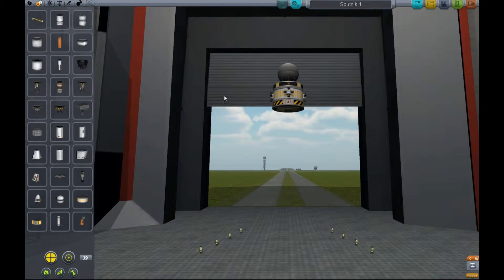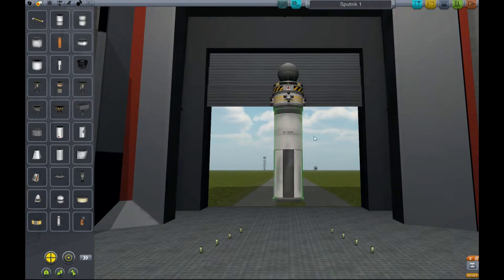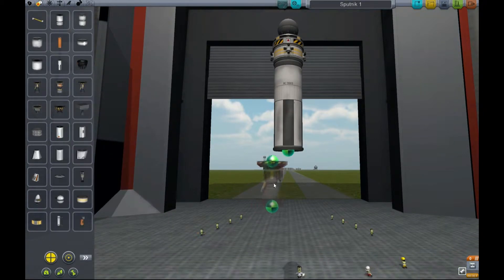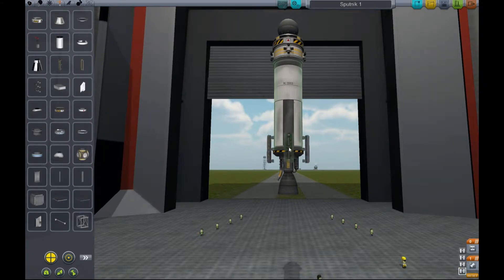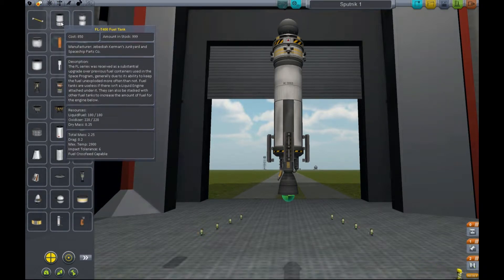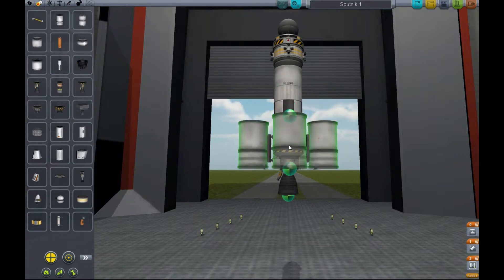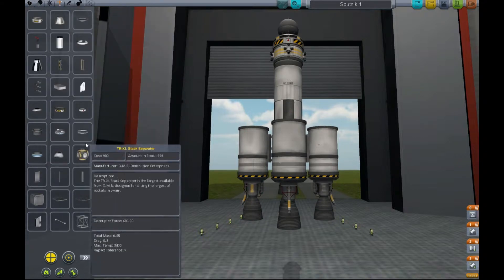Then you've got the quad RCS thrusters and a segmentation brake with an explosive on it. Got that the wrong way around so I'm putting the separator first and then that's going to be my second stage. I'm going to stick a fuel tank on it and a thruster and then whack some radial separators on. Some much smaller fuel tanks to get out of the atmosphere and then 4 thrusters, and some aerodynamics.